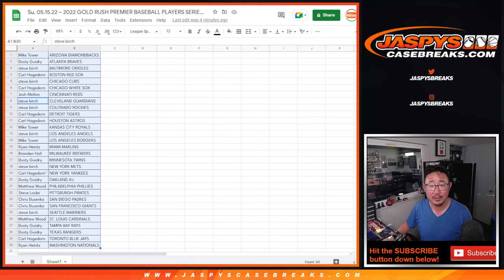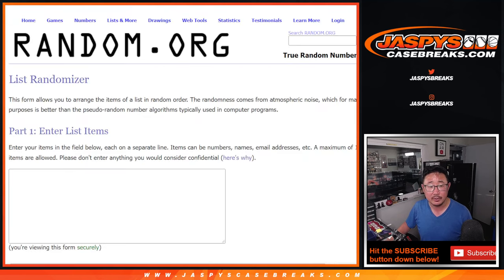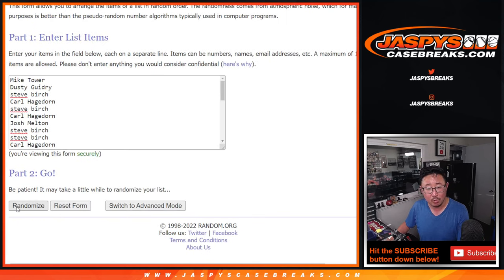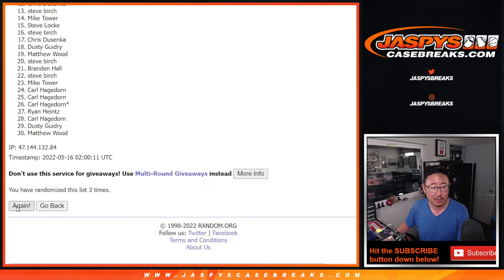Now let's see who's going to win those two mixer spots. Let's grab everybody's names from one down to 30. New dice, new list. Just the top two — so there'll be a lot of sad faces. Three and a three, six times. One, two, three, four, five, and sixth and final time.